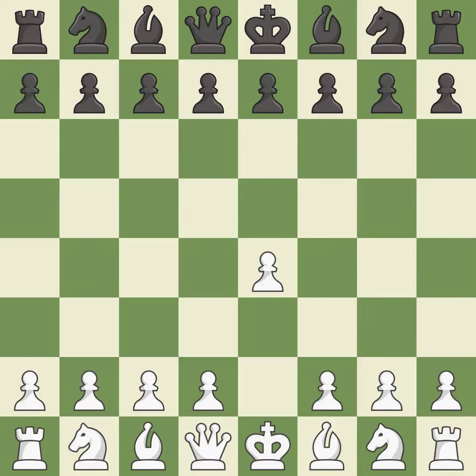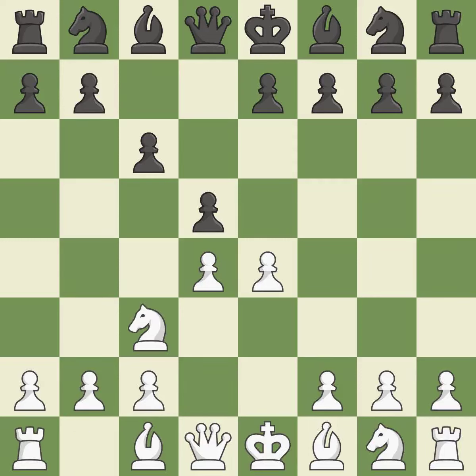Sharp games are frequently the result of starting with the king's pawn, since it dominates the center and frees up the bishop and queen on the light squares. In the Karokan Defense, the pawns on d7 and d5 can be quickly pushed to take control of the center and engage the e4 pawn. The d4 square seizes the center and launches an assault on the e5 and c5 squares. The pawn on e4 is under attack from the center, where d5 and c3 protects the e4 pawn and attacks the d5 pawn.